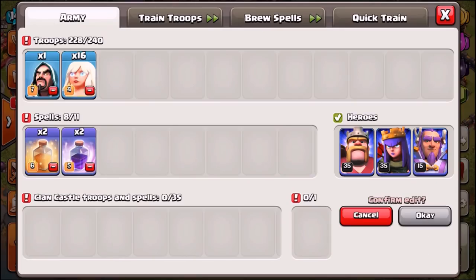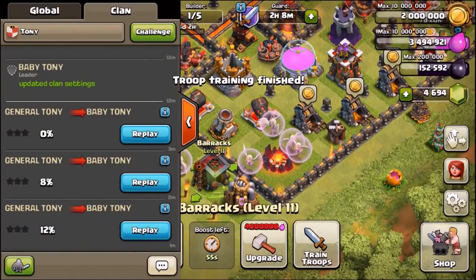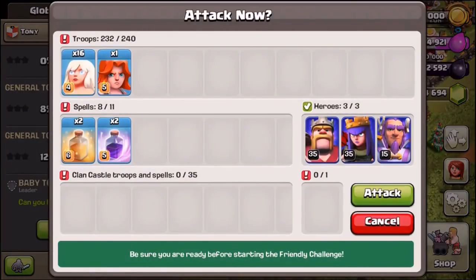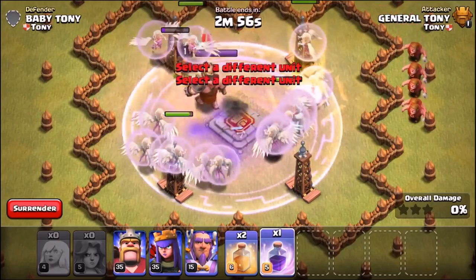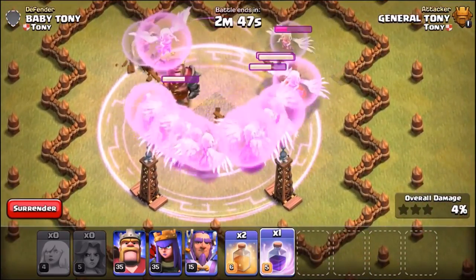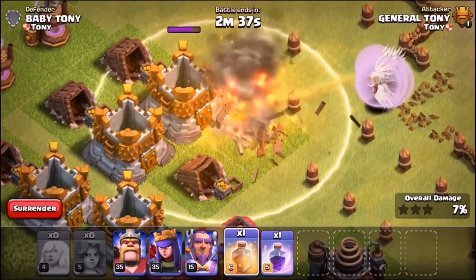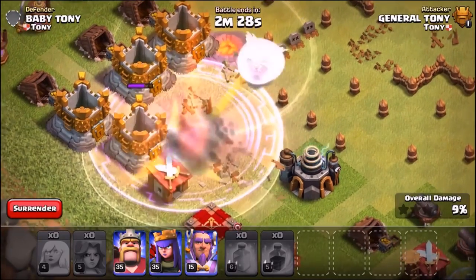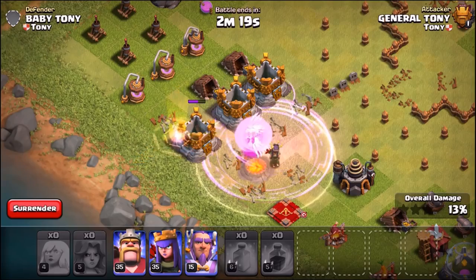Now it's time to edit the army — Harry, it's been a pleasure, but you're done. We're going to try a Valkyrie, and we're not going to use any spells because I have a feeling she'll be way too overpowered. We spread out the Healers in a wide formation and drop a Rage spell directly on the Valkyrie against the cage. She takes out the Barbarian King, essentially stormtrooping the center of the base. We drop a Heal spell to counter the Eagle Artillery. We've already beaten the Wizard — 13 percent versus 12.